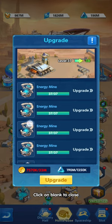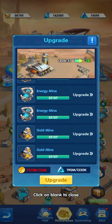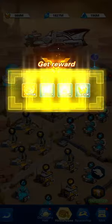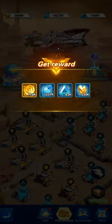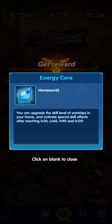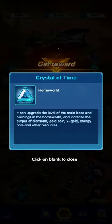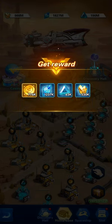These mining facilities give you resources in the game. The most important resource is gold — the currency used to upgrade your heroes. You also get energy core, which is used to upgrade your spaceships, and crystal of time, which is used to upgrade the level of the home base itself.